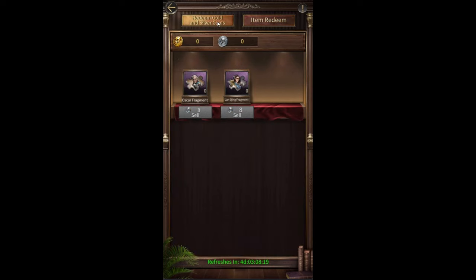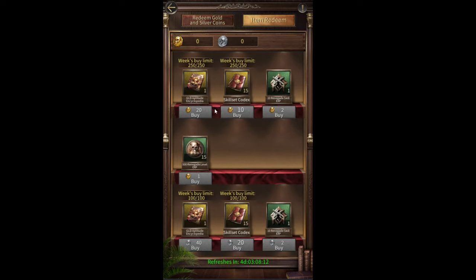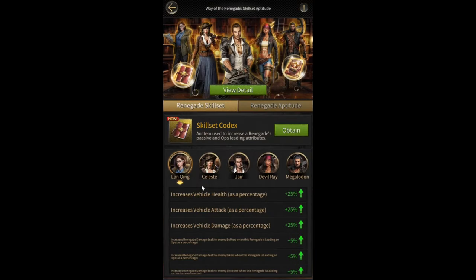The renegade store is also a new feature they added where you can sell your extra purple and golden renegade fragments to get coins, and then redeem those coins for items. You can get skill set codecs, which are used to upgrade your renegade skill sets, and gold aptitude encyclopedias, which can be used to upgrade your renegade skills.